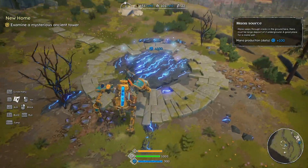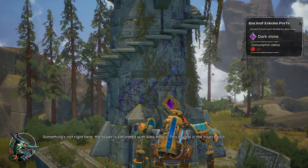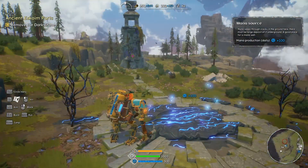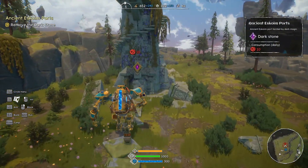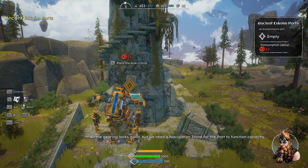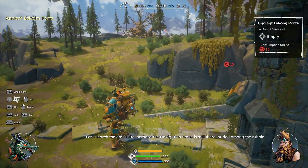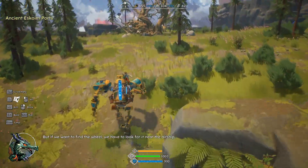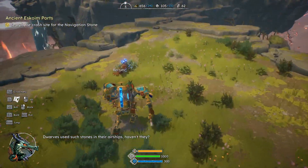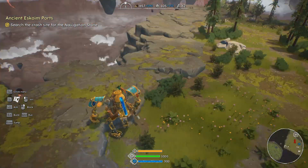For some reason the other one was infected with the bad guy stuff but this one wasn't. Ooh — somebody's not right here. The tower is saturated with dark magic. This crystal is the source of it — that's the crystal that we need, because it's corrupting the area apparently. But we need a navigational stone for the port to function correctly — place the blue crystal, we don't have one. Let's search the crash site — perhaps the navigation stone is still there buried among the rubble. If we want to find it we have to look near the airship.